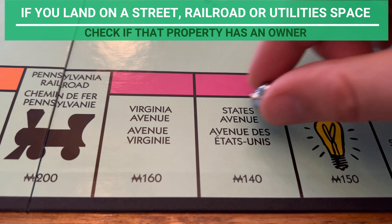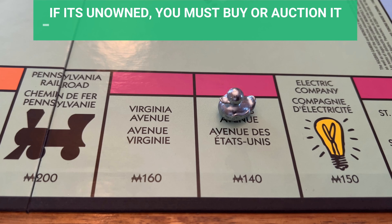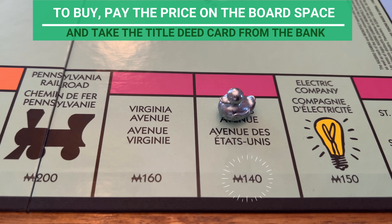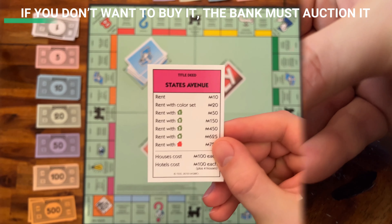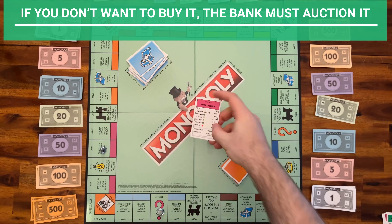Your goal is to make the other players go bankrupt. Each player rolls both dice; the highest roller starts. On your turn, roll both dice and move your token clockwise that number of spaces. Then play goes to the next player clockwise.